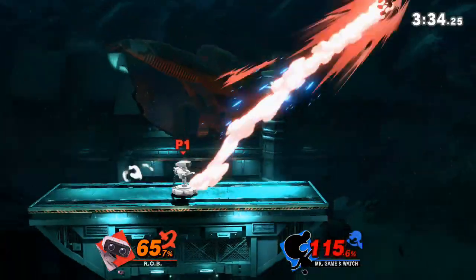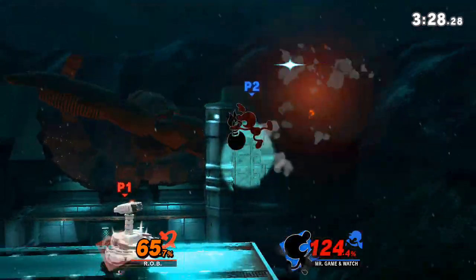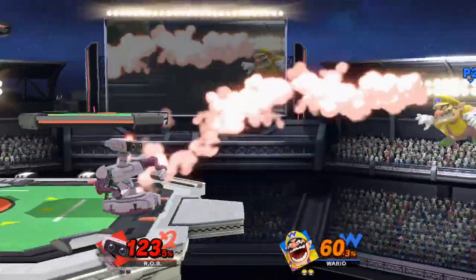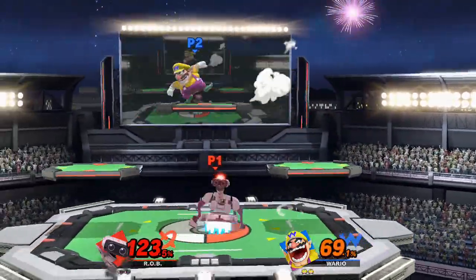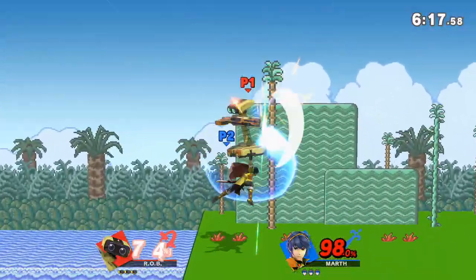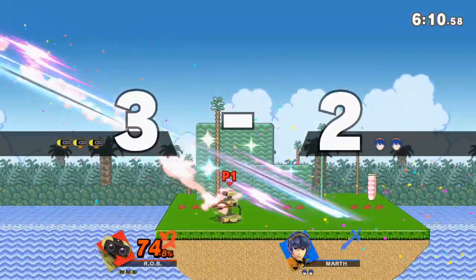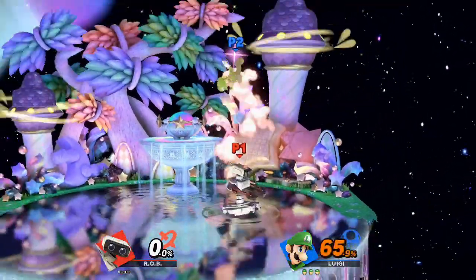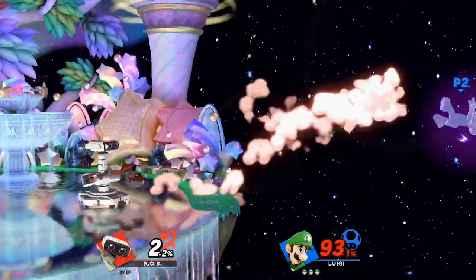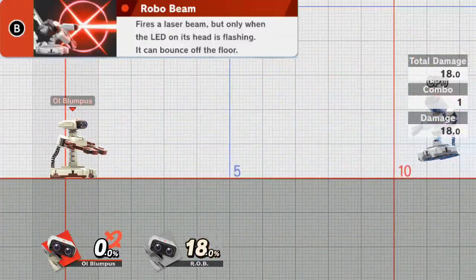I know what you're waiting for — you're thinking: every cool robot in the history of cool robots can shoot lasers and shit. Well, Nintendo designed this robot with the intent of making a lovable toy accessory to the NES, not a combat-ready killing machine — a Trojan horse used to revitalize the North American video game market in the 80s. Not every piece of technology needs to have a friggin' laser light show coming out of its asshole. That being said, Rob does have a laser beam and it is a really solid projectile. It's a fucking laser beam — so he shoots you with a fucking laser beam. The move also bounces off of surfaces, so you can do some pro gamer trick shots with it.